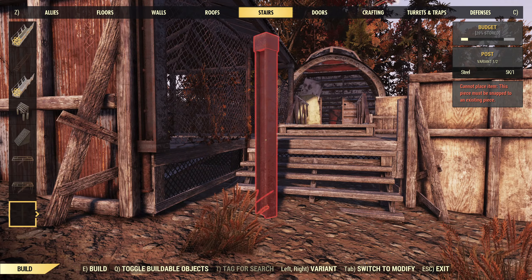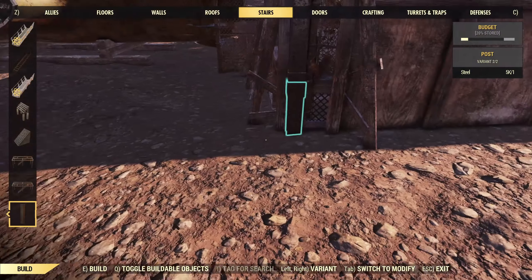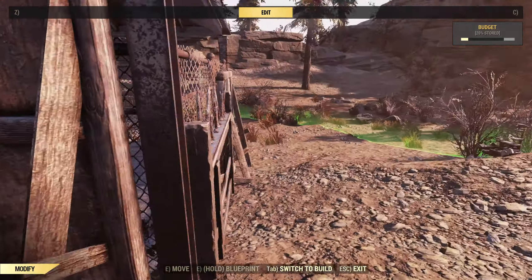The last thing I want to do before the decoration phase is put a couple of extra posts in so that the few that stick out reach all the way down to the ground. And on that note we can head off and decorate.